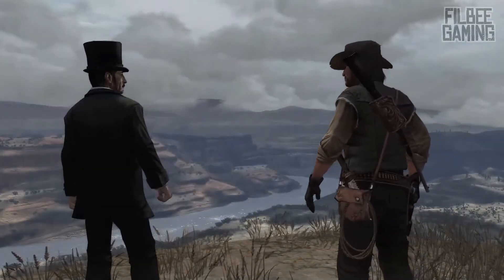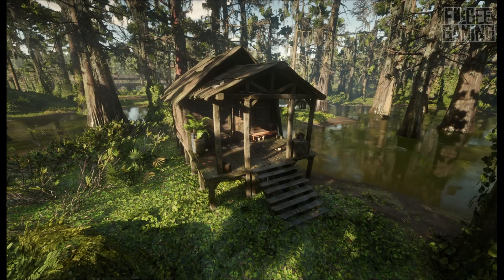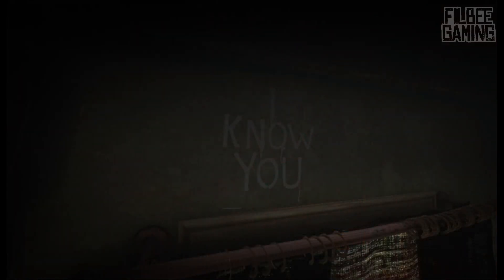In the world of Red Dead Redemption 2, there are several references to this man. Firstly, he appears to have a home in the bayou, known as Beor Ledge. Inside the home are scribblings, such as one reading "the water is black with venom," referencing the Blackwater ferry heist, and another stating "I know you," which is the title of the stranger encounter with the man in the original game. In the center of his home is a painting of the man, which progressively changes over time, revealing a more clear picture.